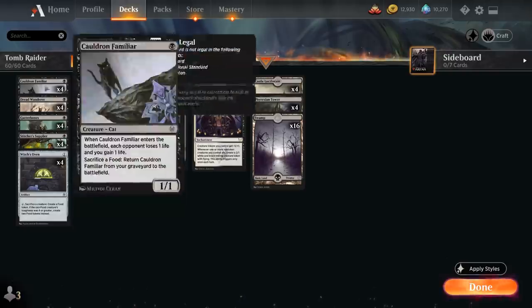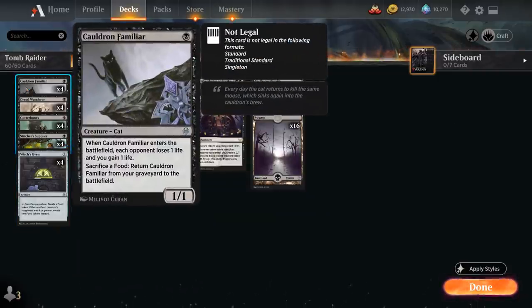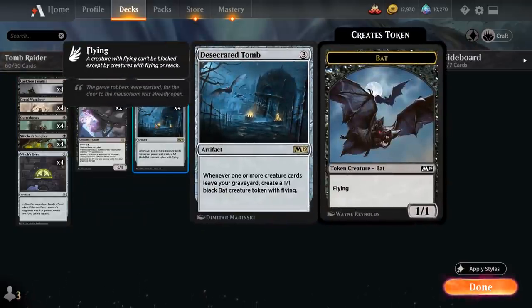The obvious inclusion is the Cauldron Familiar plus Witch's Oven combo, which allows us to get back Cauldron Familiar turn after turn while draining the opponent for one life each time the Familiar enters the battlefield, generating a bat token each time as well.